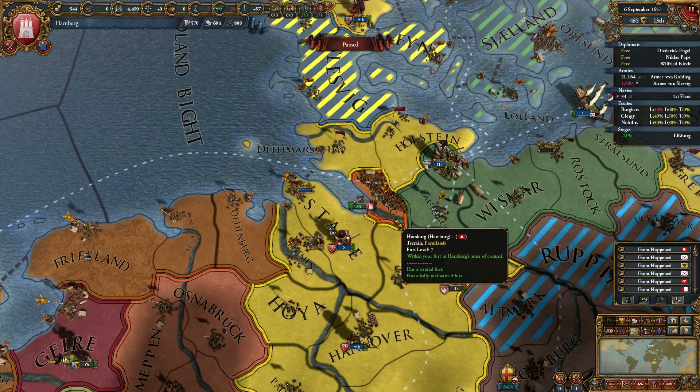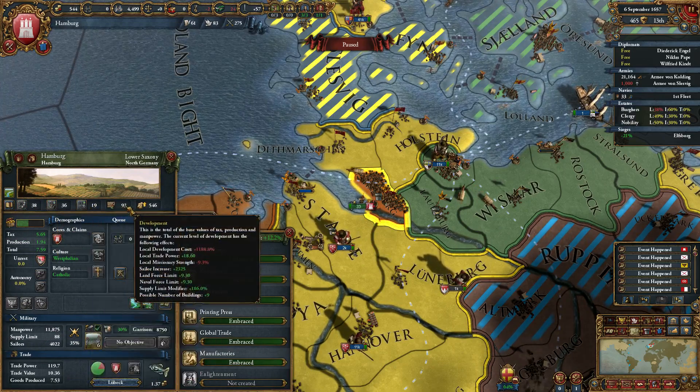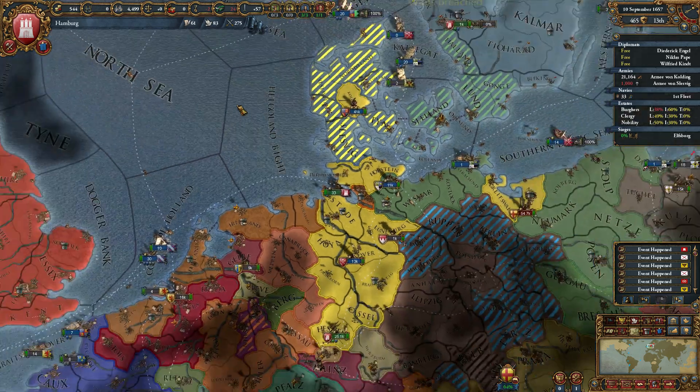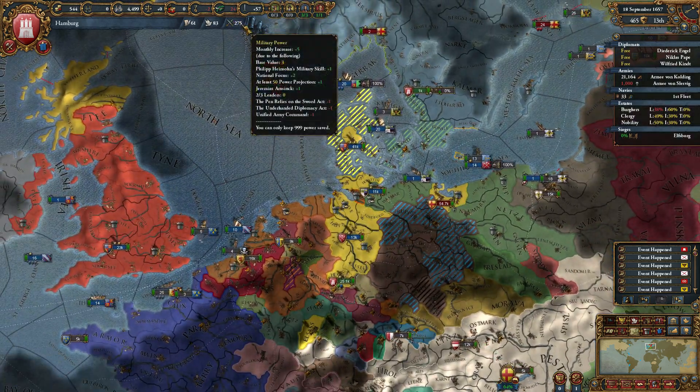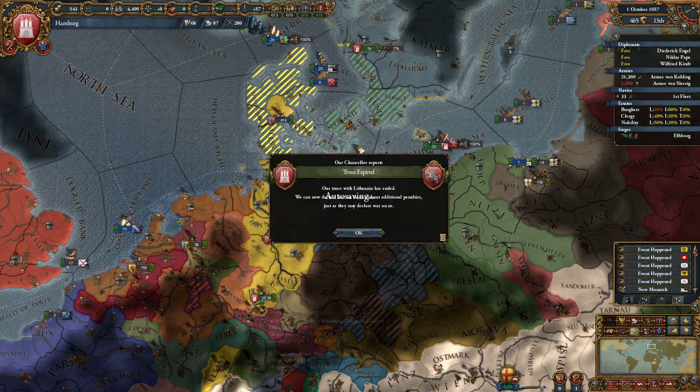G'day and welcome back to our Hamburger Universalis campaign in EU4. Let's start this one with some development - we're at 93 development, so each point costs us 546 now. Fantastic. We'd like to see how many points we've actually sunk into development so far in this game. Crazy numbers.